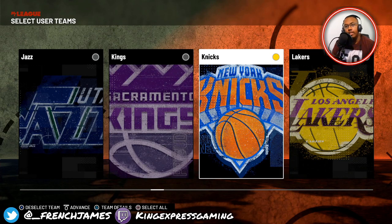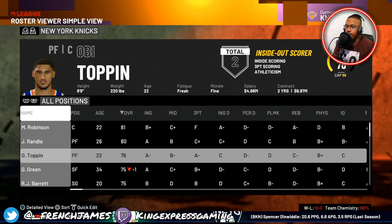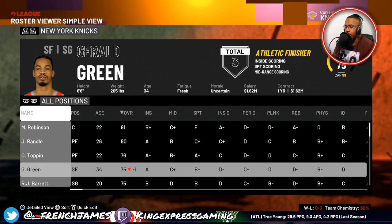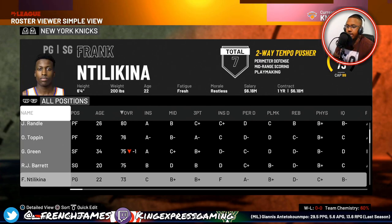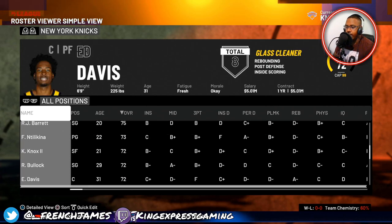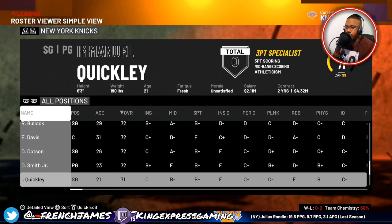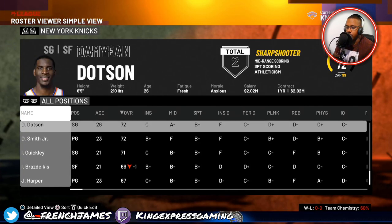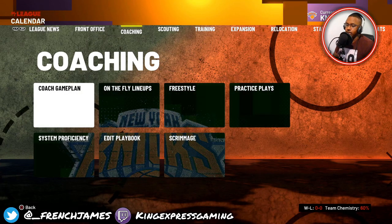The team I will be rebuilding is the New York Knicks. Taking a look at the roster: at center we have Mitchell Robinson, Julius Randall, OB Toppin. We've got RJ Barrett, Frank — he's getting up out of here — Kevin Knox, Reggie Bullock, Ed Davis, Damian Dotson, and Dennis Smith Jr. They got some pieces.